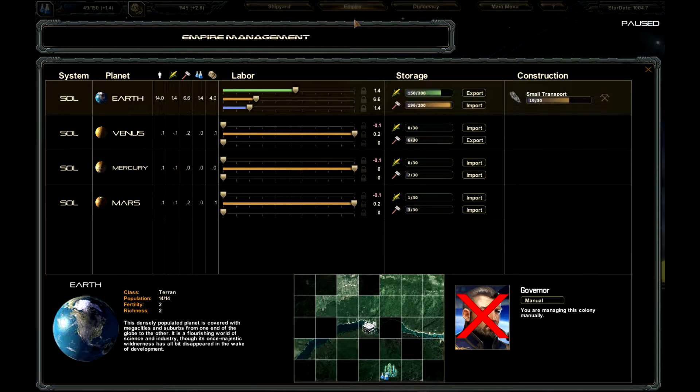Under empire view, it shows all your ships, all your planets, what you can do with them and everything. Right now we have no food on some colonies — they need to get food going to them. That's probably the first thing we need: make sure that they don't starve themselves out.